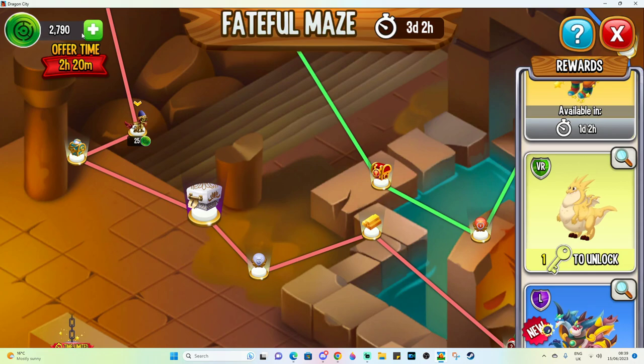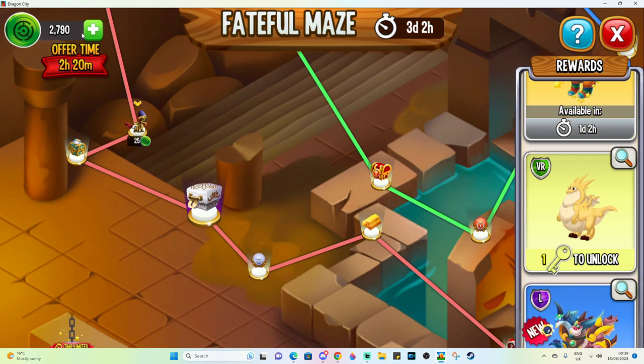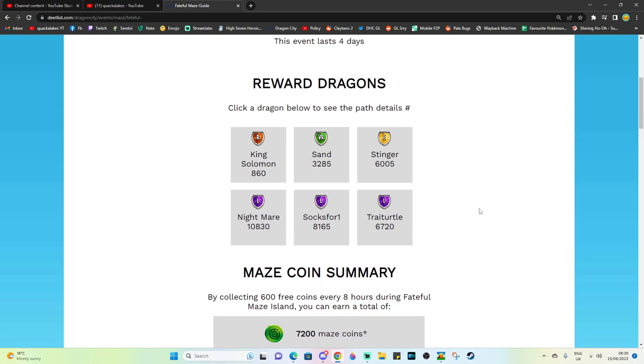That's the best thing to do with maze events, in the last couple of resets, so you know exactly what you're going to get. You can go, 'okay, how much currency do I have? I've got 6,000 currency' — if you haven't been logging in for every reset — then work out what you can actually get for 6,000 currency using the map guides or Deetlist.